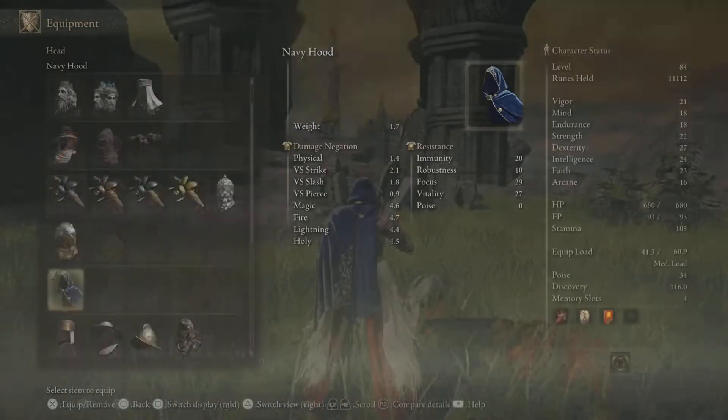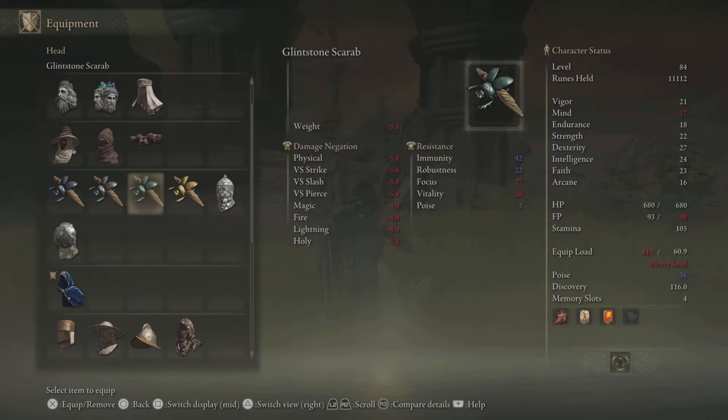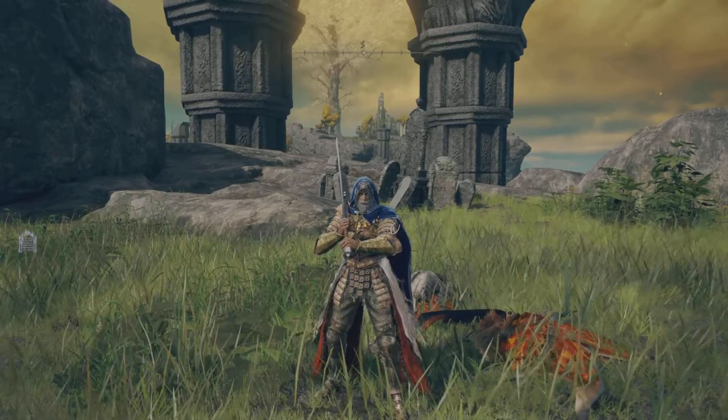This one nets you the Glintstone Scarab, which slightly reduces the FP cost of sorceries but increases damage taken. Not too crazy of an item, but if you want to knock that off your to-do list, there you go.